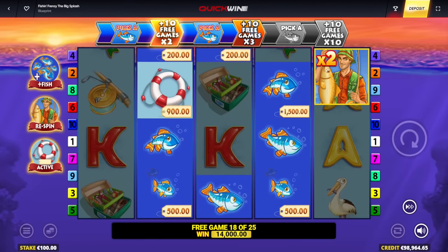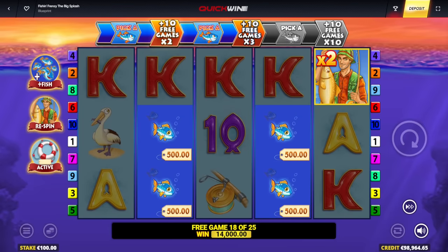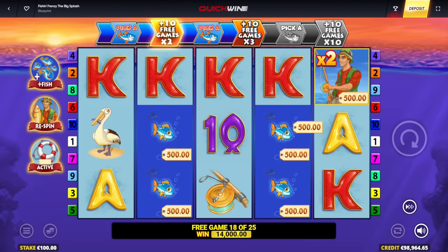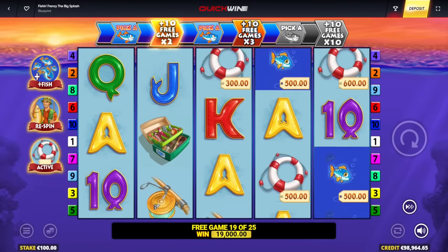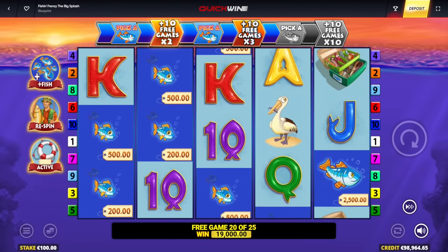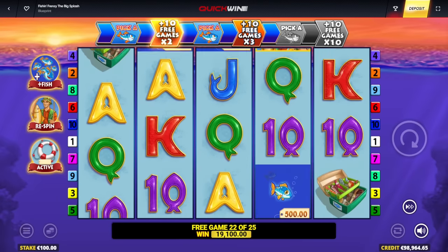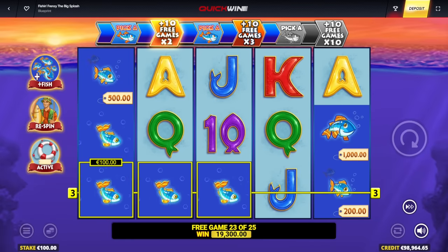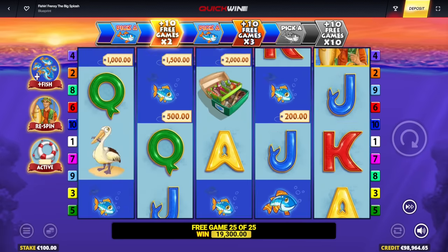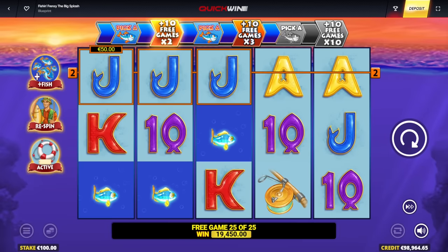Pepperoni time! Grab your pepperoni slices — you might need them for the 10x multiplier! This can pop! Show Tony Spinneroni how we do it, Frankie. 4,000 euro win — I'm at 19,000 already. I'm so close! And I get another 10 spins after this from the 3x multi. Land another fisherman — one more and I get another boost. I hope that boost will be extra spins. 10 spins again!